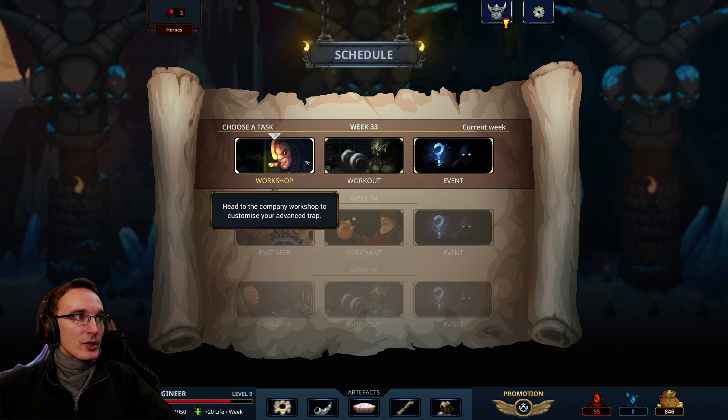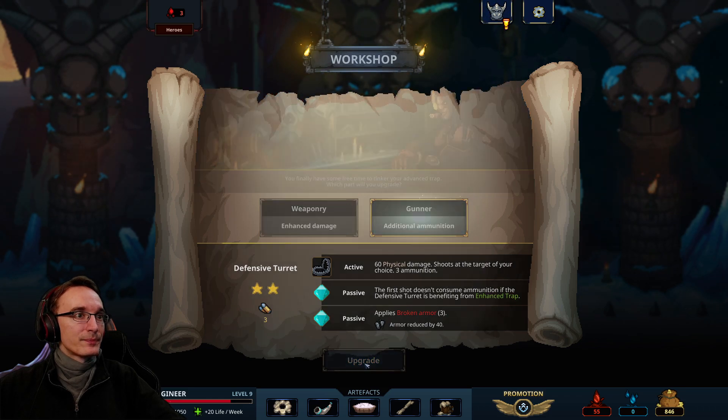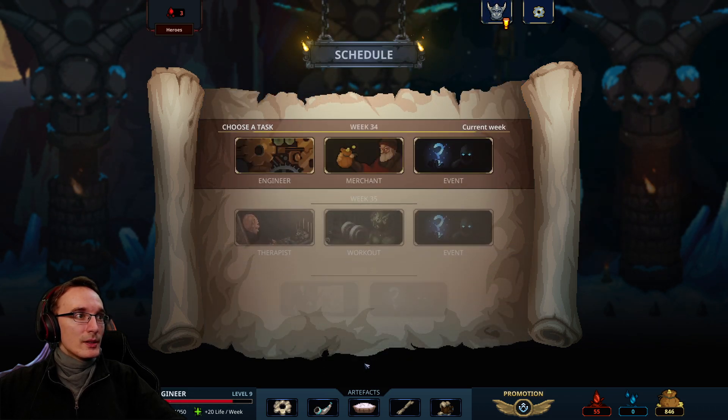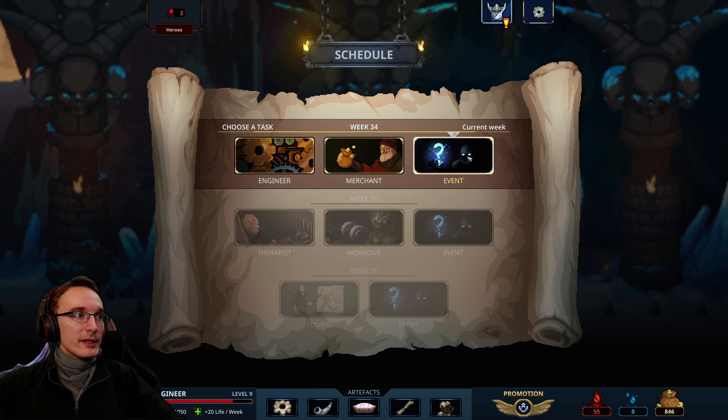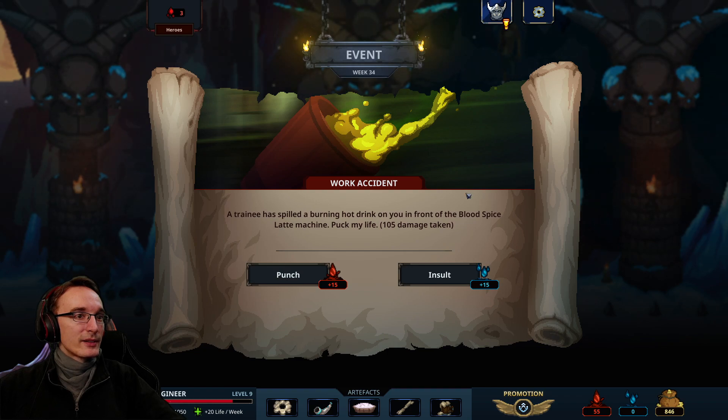Workshop again. That one is a no-brainer — we take the additional ammunition. I like to apply lots of broken armor, and more ammunition basically means more damage too. Enhance damage is also cool, but more ammunition means more broken armor as well. Still don't have any tiers. Event: work accident — now we do have tiers. Thanks for hurting me though, that's not really helpful right now.